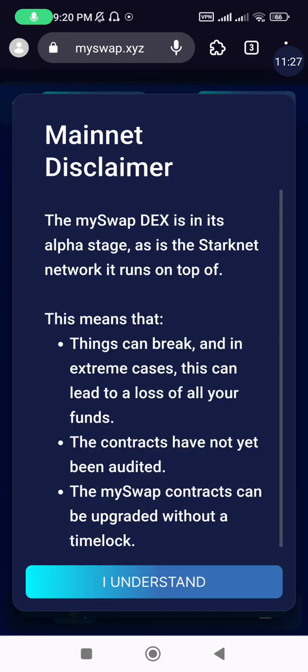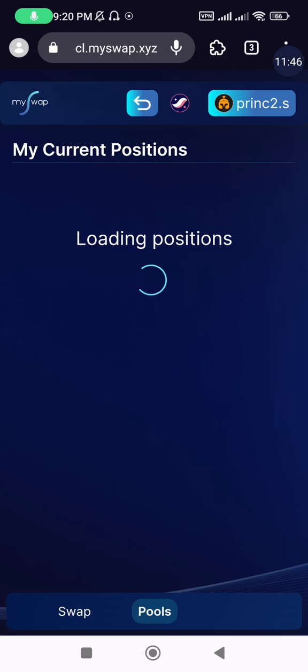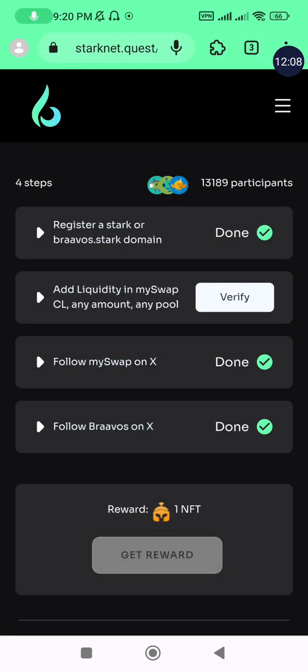My liquidity has been added and my position is showing — I can even add more liquidity. The transaction is done; I'm not sure why the information wasn't reflecting immediately. Once the interface shows your ETH/USDC pool with the liquidity details displayed, it confirms the task has been completed successfully.